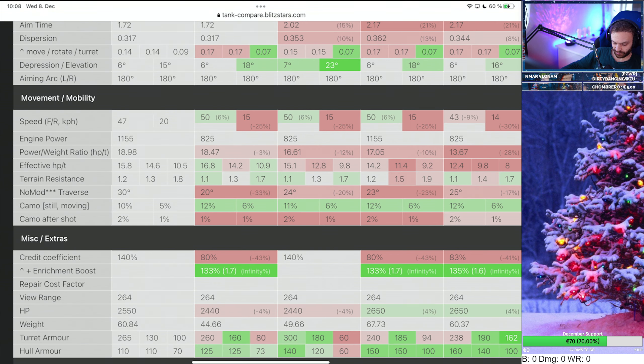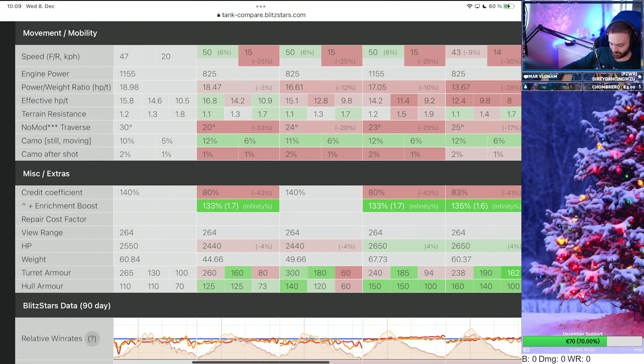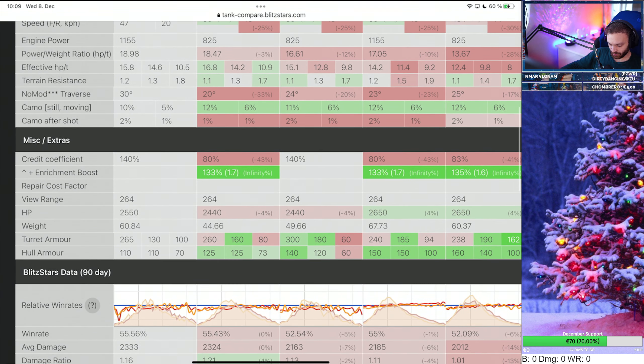Engine power is 1155 hp, giving it the best power-to-weight ratio and effectiveness. Terrain resistance is slightly worse than the 130 but won't make a big difference. The traverse speed is 30 degrees per second — compared to the others which are nearly maxed in red — so it's insane. Credit coefficient is 140, so you'll mostly make credits or break even. HP is 2050, which is slightly better than Chinese heavies and on par with Russian ones.